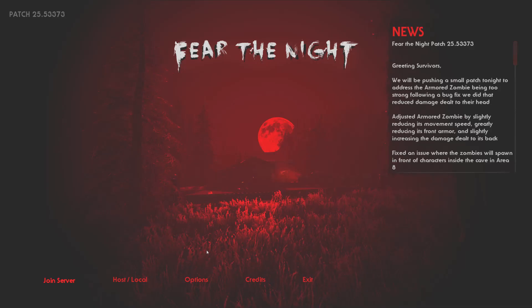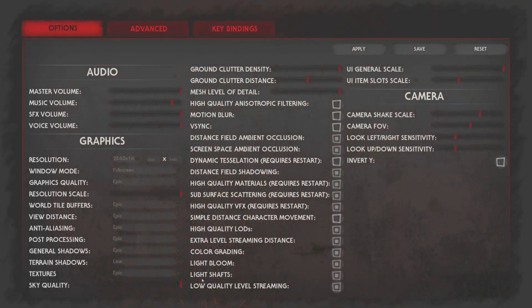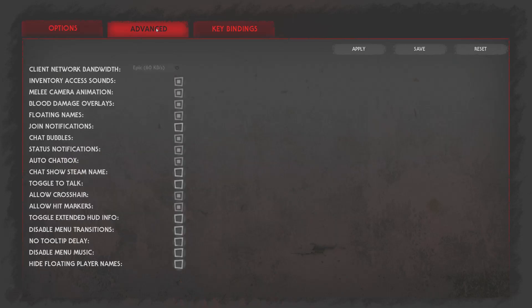There are five choices at the bottom, right to left: Exit, Credits — if you want to see who made the game and who was involved — and Options, where you can go if you have an older PC and can't run all the graphics at epic settings. If your computer's older you can turn these settings down so your game will be more stable and play faster. You can set the resolution and all sorts of things. Advanced has yet more settings to tweak the game to best suit your particular PC.